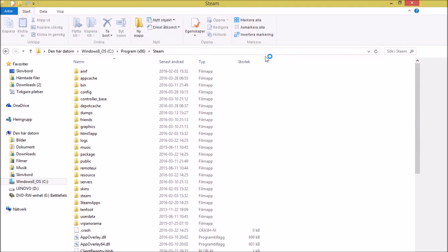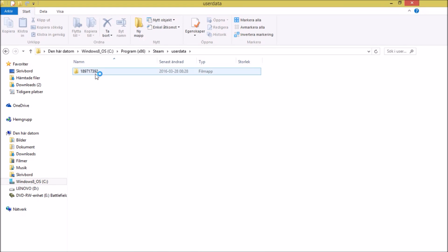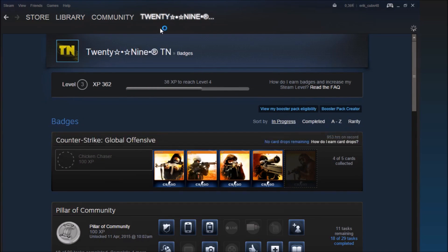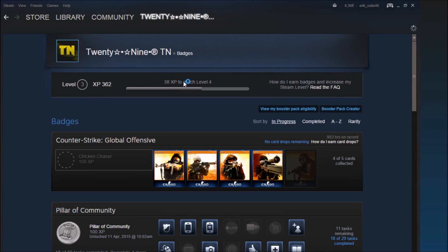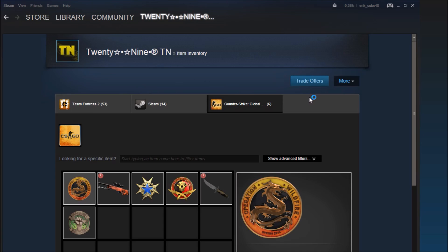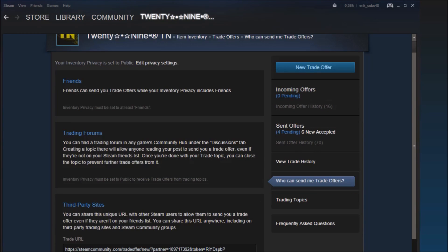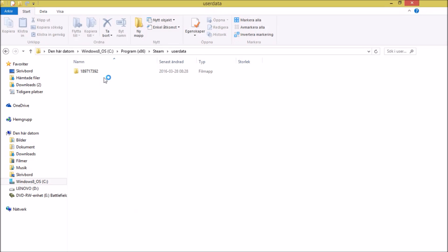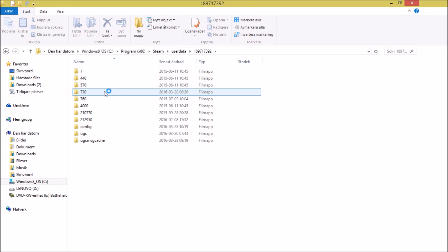The fourth way: you go to your Steam folder, press User Data, then press your profile number. You can find that number by going to your inventory, then Trade Offers, then 'Who can send me trade offers' — you'll see your numbers there. Those numbers should match the folder number in User Data. Once you find the matching folder, go into it and delete the folder named '730'.